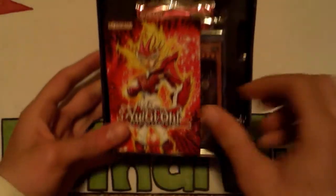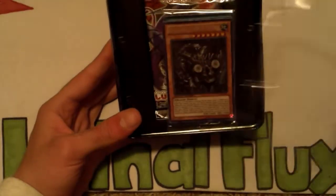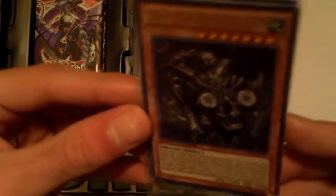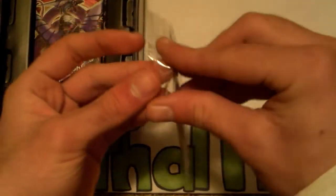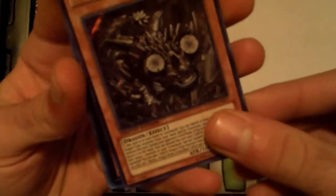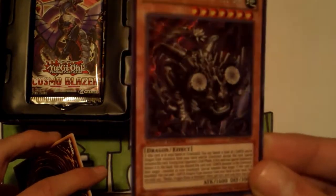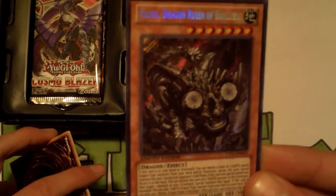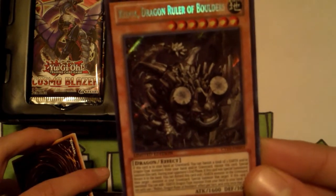Sorry about that glare, I'll try to hold it so we can see. Oh wow, it looks really nice. Let me open it up so we can see the promos close-up, see what the super Diamond Direwolf looks like. That looks really nice actually, I like that a lot. Secret rare Redox Dragon Ruler of Boulders.